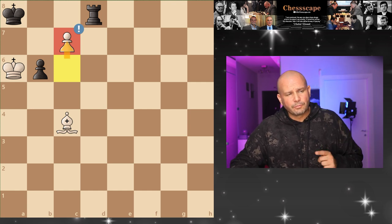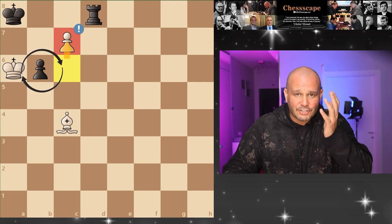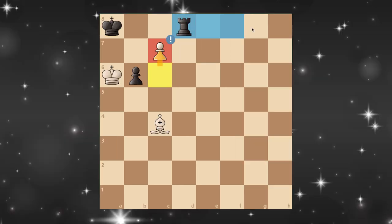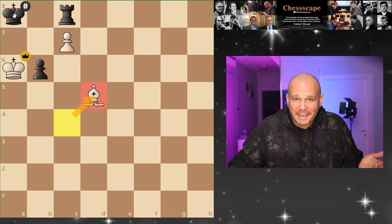But what's the difference compared to pushing c7 straight away? The pawn now on b6 creates a shelter for the king that cannot be checked on d6 anymore by the rook. The black rook is now forced to stay on the 8th rank to stop this pawn from queening. And surprise — checkmate!